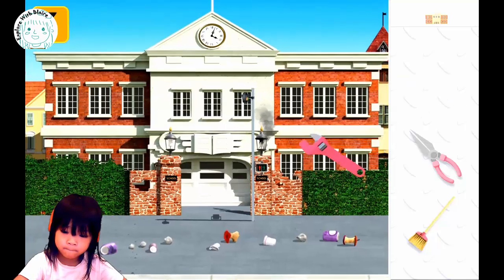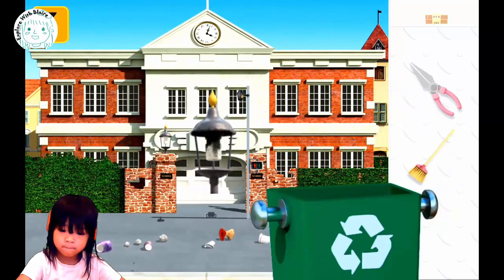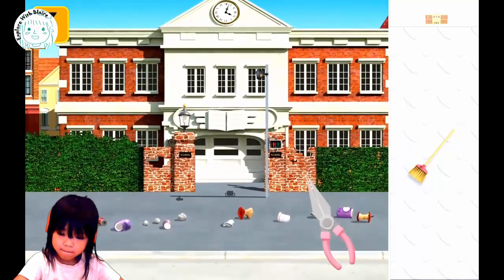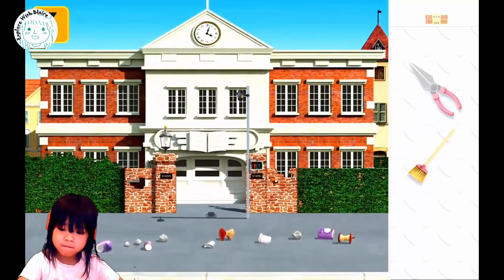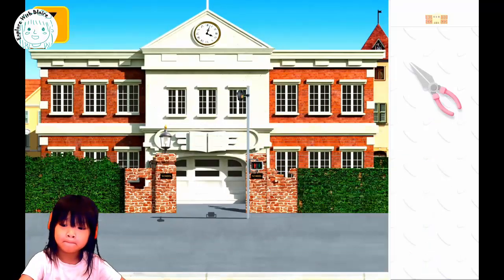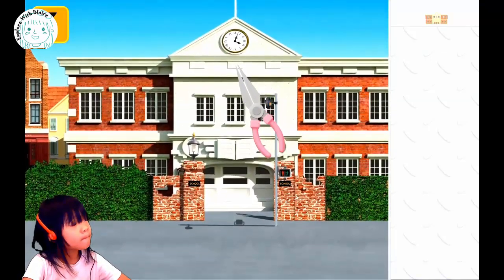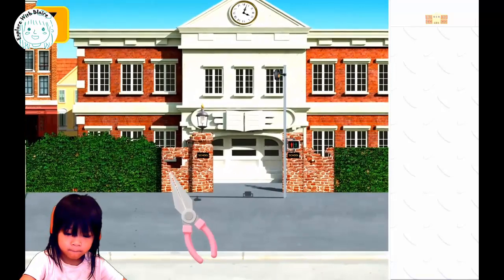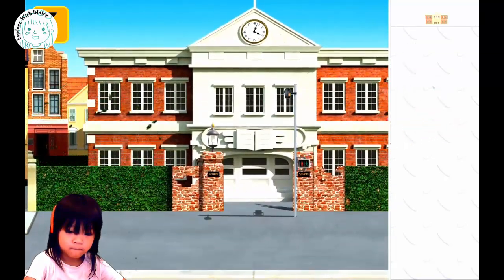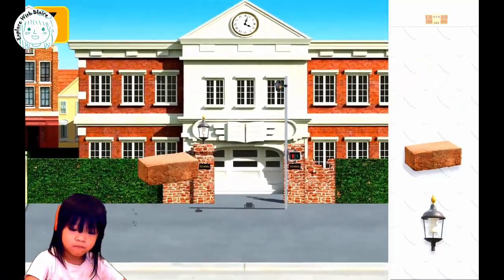Looks like this house needs help! Good job removing the old lamp. Looks like there is a lot of trash in front of the house — what do you do? What do you do with all the trash? Use the tool on the breakdown, clean it up. Keep going, good job. You need the tool right there. Oh, right here — it's trimming the grass. This item doesn't fit here.